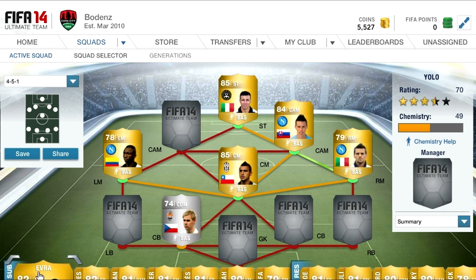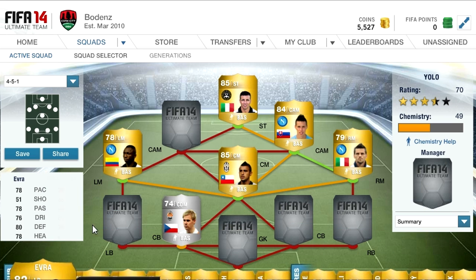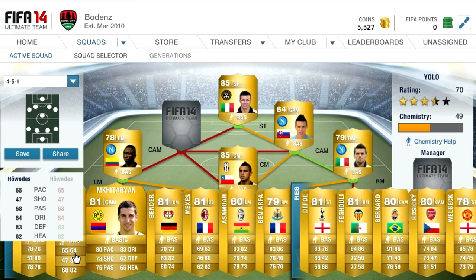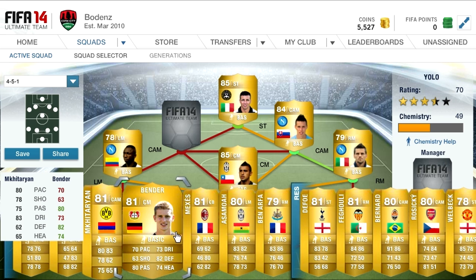Anyway, those are all the players I got in the packs, plus a few on my trade pile. I think overall we're up to 100k with that, which considering I spent like £5 is a great result for Ultimate Team. Tonight I'm probably going to upload the Serie A squad builder using that team you see there in a 4-5-1 formation.